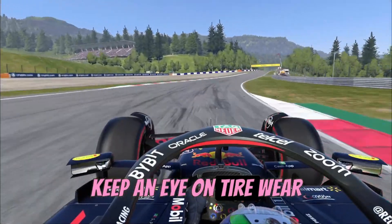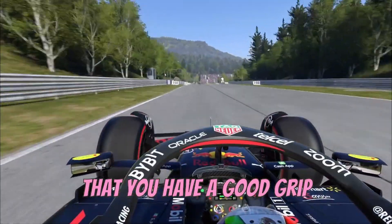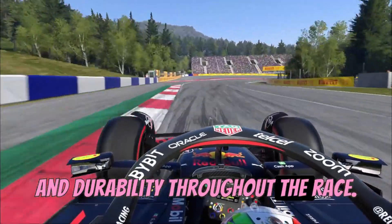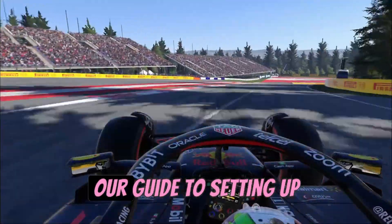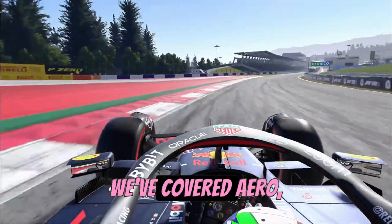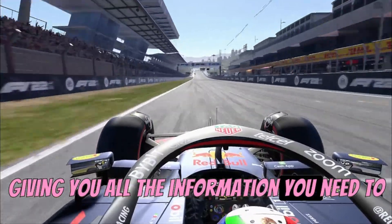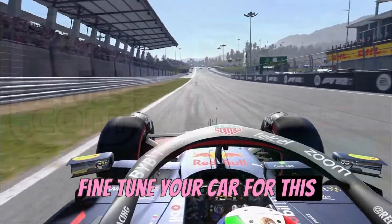Keep an eye on tire wear and temperature during practice sessions and adjust the pressures as needed to ensure that you have good grip and durability throughout the race. So there you have it — our guide to setting up your F1 car for the Austrian Grand Prix. We've covered aero, suspension, transmission, brakes, and tires, giving you all the information you need to fine-tune your car for this challenging track.